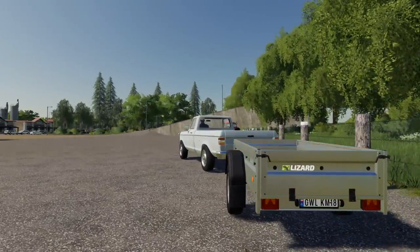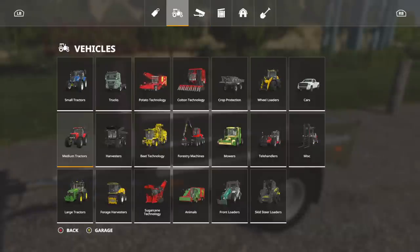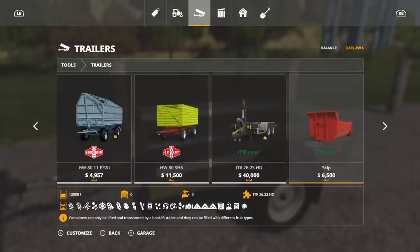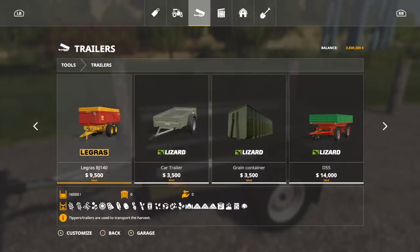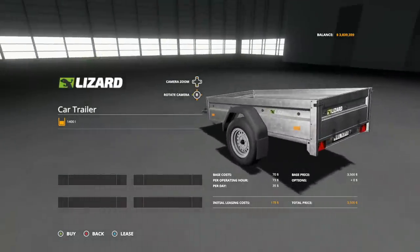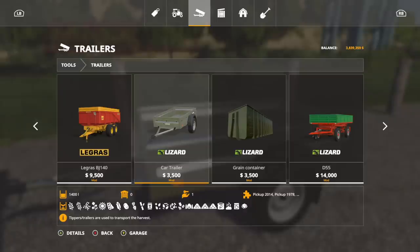The trailer has straps and holds crop — 2,230 liters according to online, though in-game it says 1,400 liters. Consistency! You'll find it in tools, then trailers. The logo is a little small so when you get about halfway down just peek through — it's right between the Agri-liner stuff and the Lizard brand, right at the beginning of Lizard.